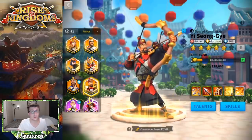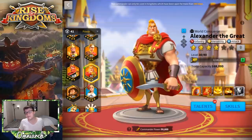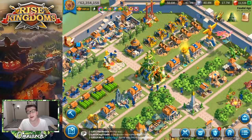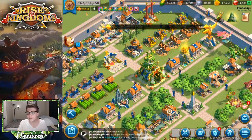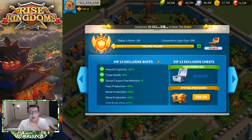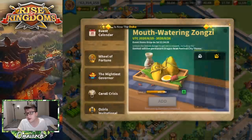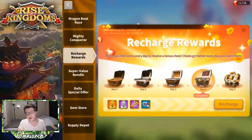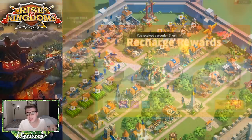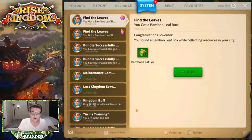That's going to do it for this video. We accomplished a ton in a short time: an expertise Yi Seong-Gye, a 5-5-1-1 Alexander — and Alexander might be the next commander I continue to focus on. I might spin the Alexander wheel all the way to 100 spins. VIP 14 is also right around the corner — I know I should just gem it since every day I don't I'm missing a legendary commander sculpture. But right now the recharge event is happening, my alliance is spending, and I'm getting a lot of VIP naturally each day. I want to see how much VIP I accumulate before the event ends, then gem the rest — trying to be more responsible with gem spending.